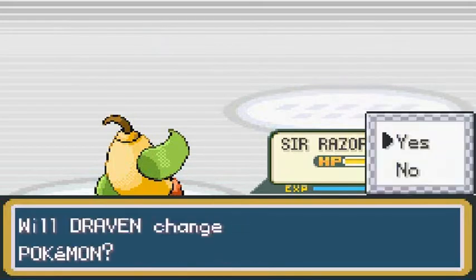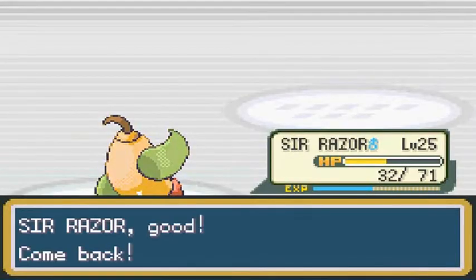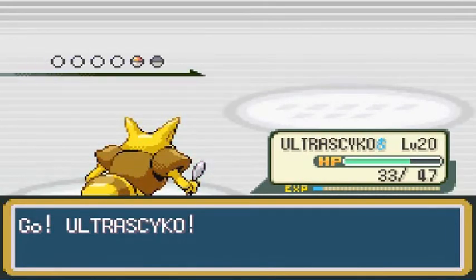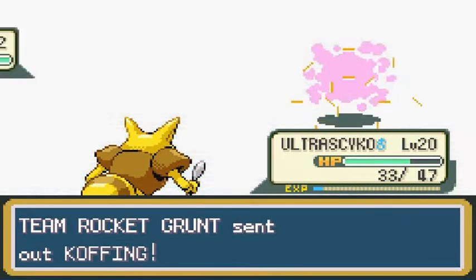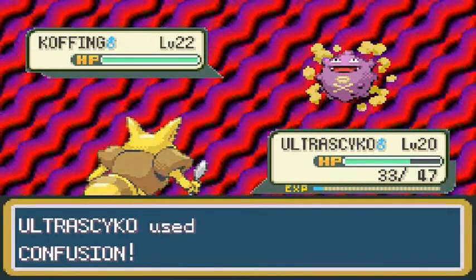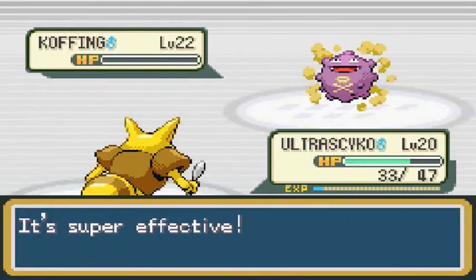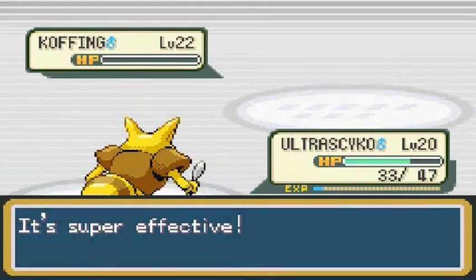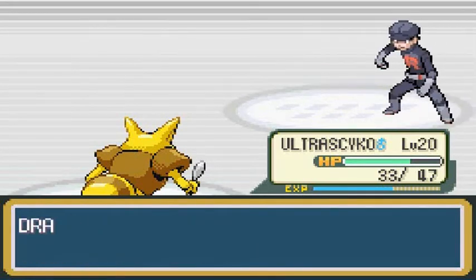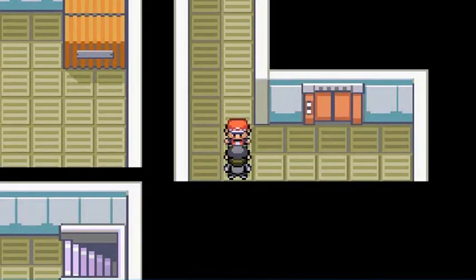He's going to be coming out with the Koffing, so this enables me to go straight to Ultra Psycho. This is awesome. He's got himself a Koffing — let's go with this Confusion attack. Oh yes, you don't like that. That's a good experience point right there.